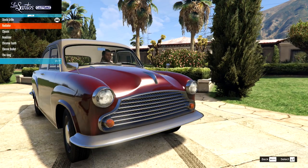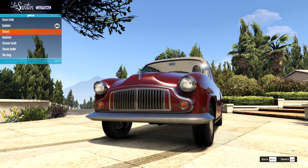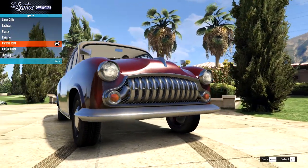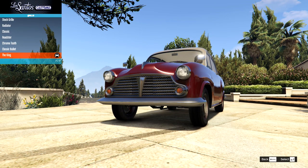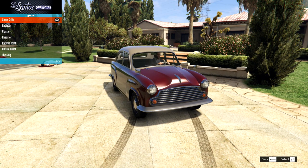Then on the grill, we have the stock, we have the radiator - oh, this really changes the front end, look at that. Then we have the classic, we have the roadster, we have the chrome tooth. This is so weird. The classic bullet and then the king. Oh, the king is a winner - look at that. That is so cool and classic.